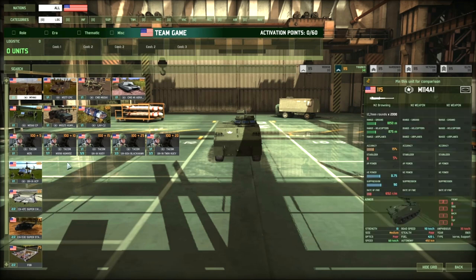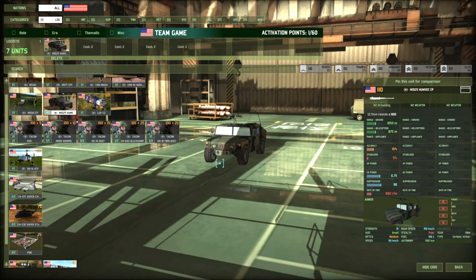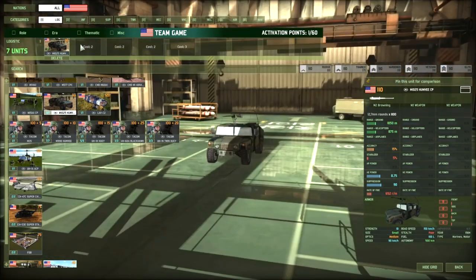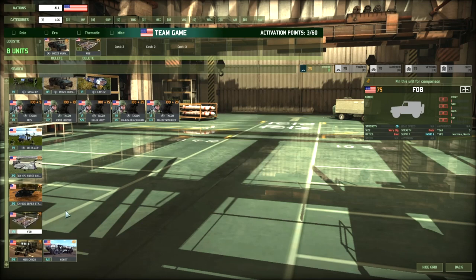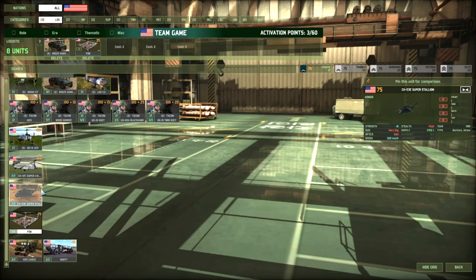What I like to run in this deck is the MV — it's OP, it's fast, it's 10 HP, it's really good. You get 7 and a lot of heavy ability, so this ability is gonna help you because we are playing team game and we're gonna need slots. We're gonna go only with 1 MV and 1 FOB. You can run 2 FOBs if you are really dirty and want to play with arty a lot, but 1 FOB I think is enough.